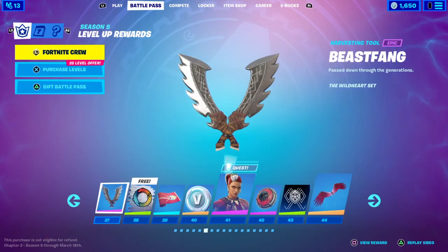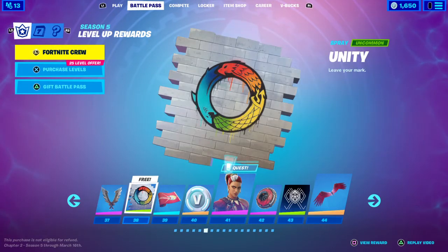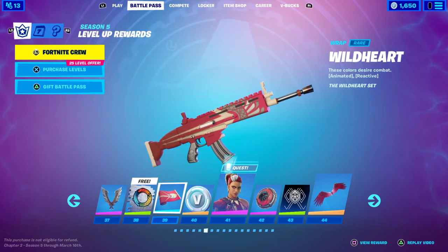Tier 37 you get the Beast Fang dual-wheel pickaxe. Tier 38 you get the Unity spray, uncommon. Tier 39 you get the Wild Heart wrap, rare — which is pretty cool. Tier 40 you get 100 V-Bucks. Tier 41 you get the Maeve outfit, which is really cool. Tier 42 you get the Wild Heart Buckler Shield back bling — 'a conduit to the power of the Wild Heart.'